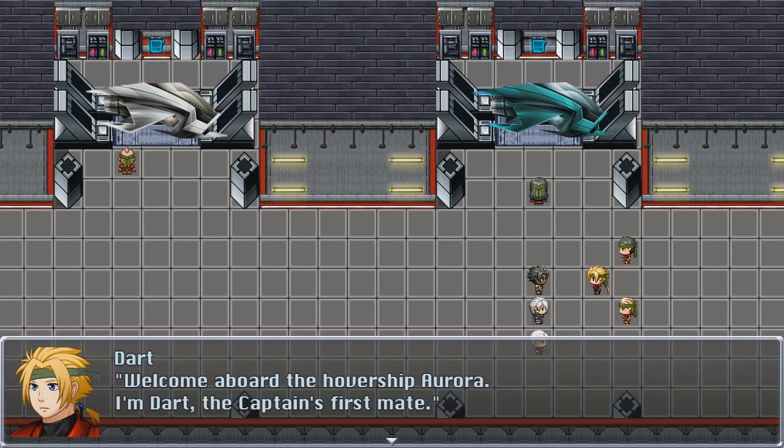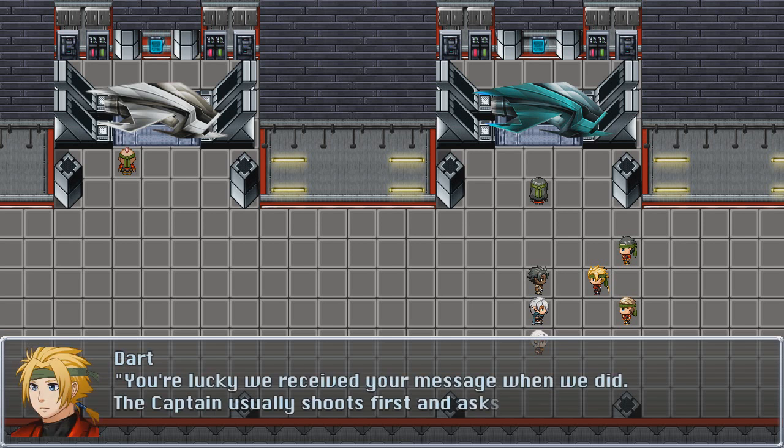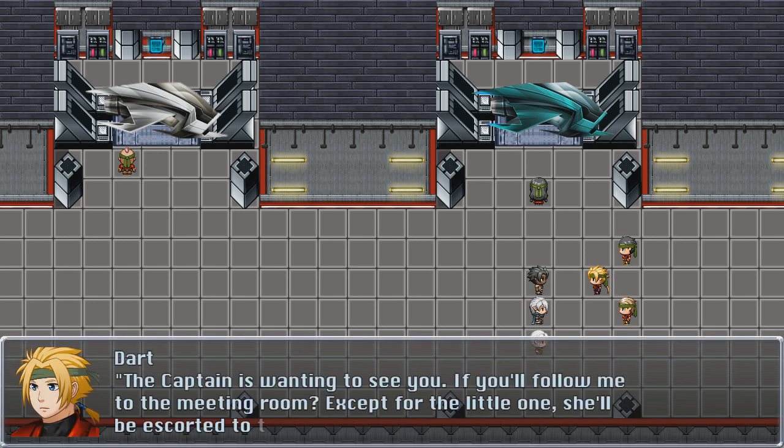Welcome aboard the hovership Aurora. I'm Dart, the captain's first mate. Oh my god, he definitely looks like Dart from Legend of Dragoon — I wonder if that was the inspiration for designing this character. I'm Kale, and this is Zalia with her daughter Alanna. You're lucky we received your message when you did — the captain usually shoots first and asks questions later. At least we're alive.